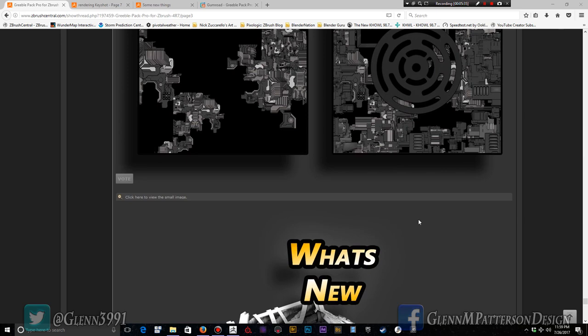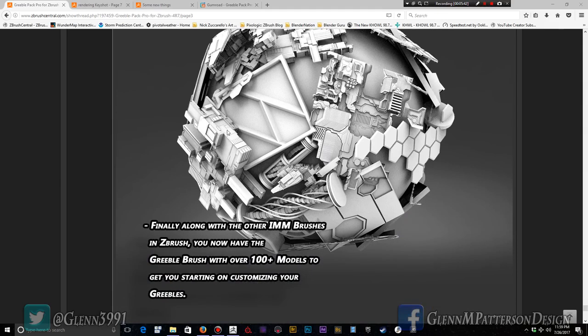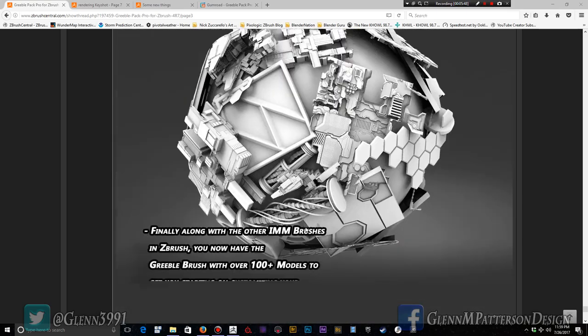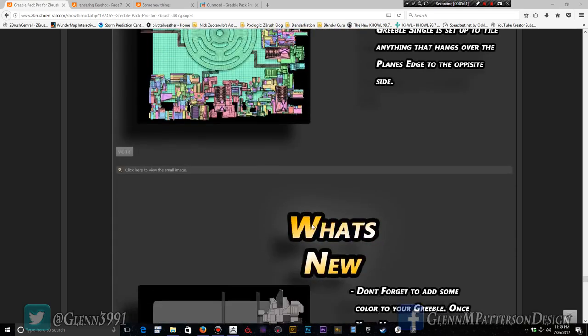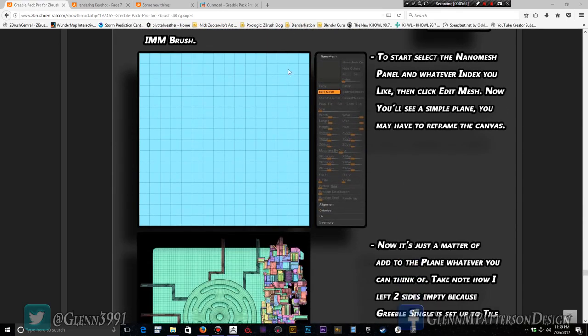I also shipped a new Greeble Brush with over 100-plus models that I'll cover in the next video. Basically it lets you come up to the grid and start placing pieces with the IMM brush — that's what the Greeble Brush is designed for. I'll have a full tutorial just about that.